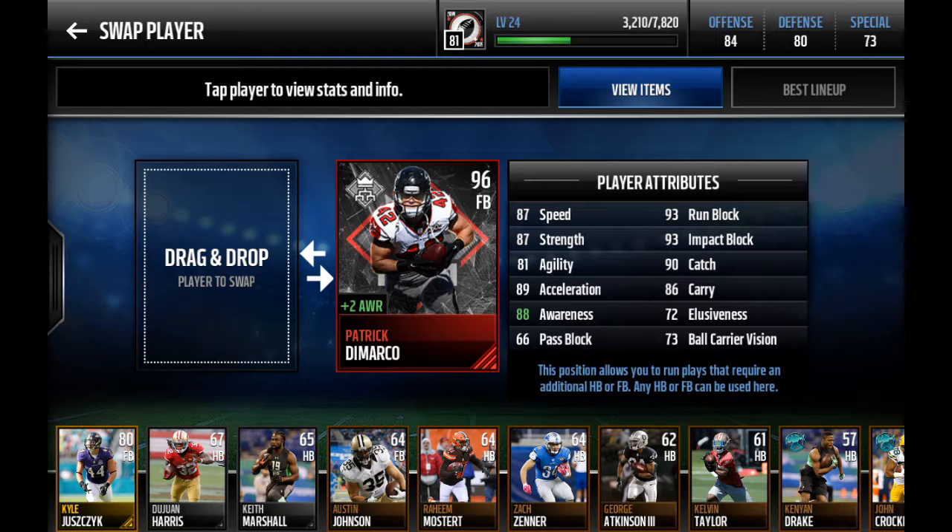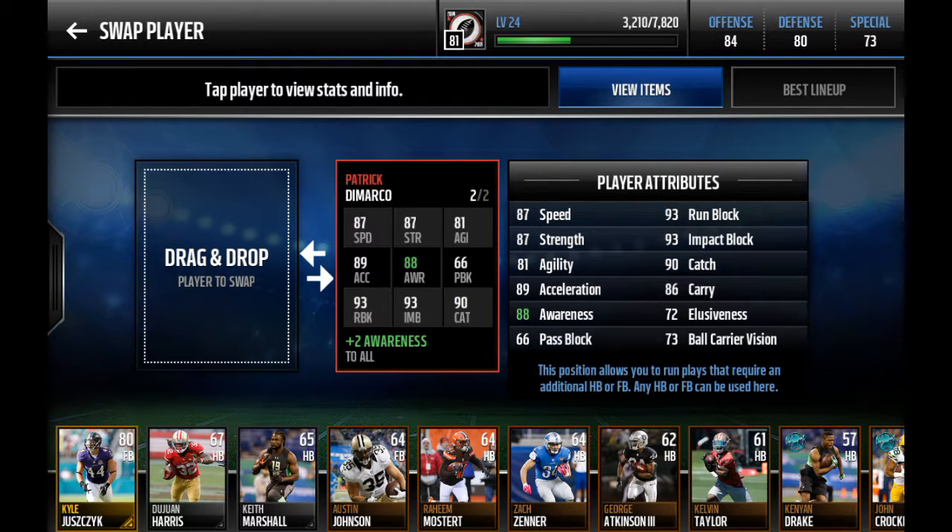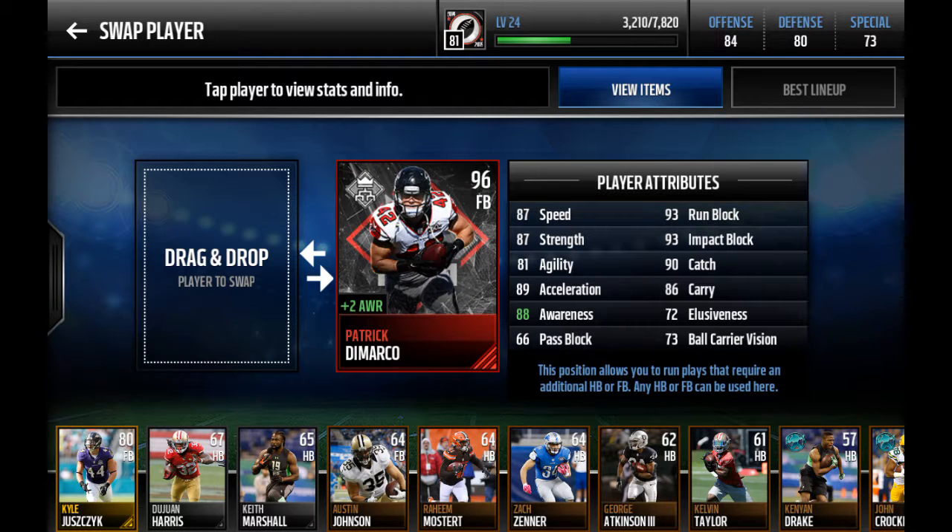87 speed — if this was a normal running back it would be a very nice card, but for a fullback, still a very nice card to get. This year you only had to rush for 750,000 yards to get this card, whereas last year to get Emmitt Smith you had to rush for a million. But Emmitt Smith was really good, so it was definitely worth it.